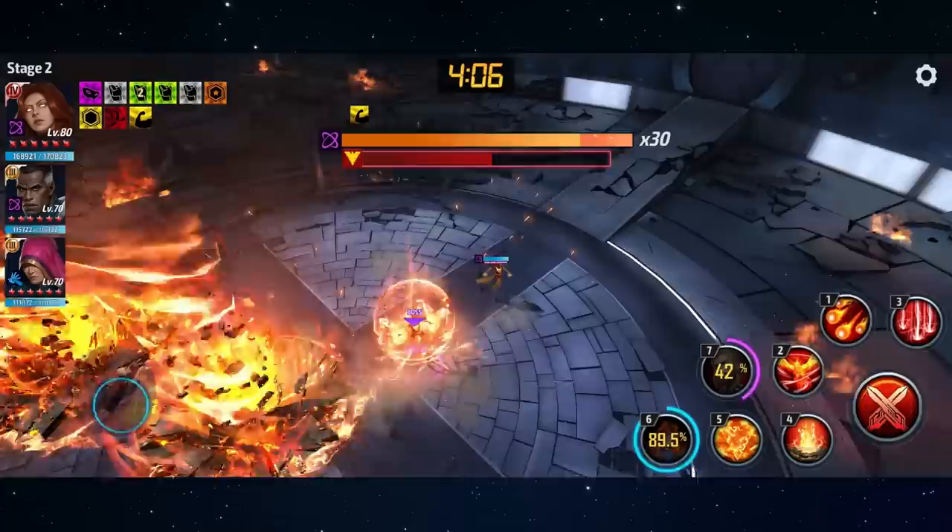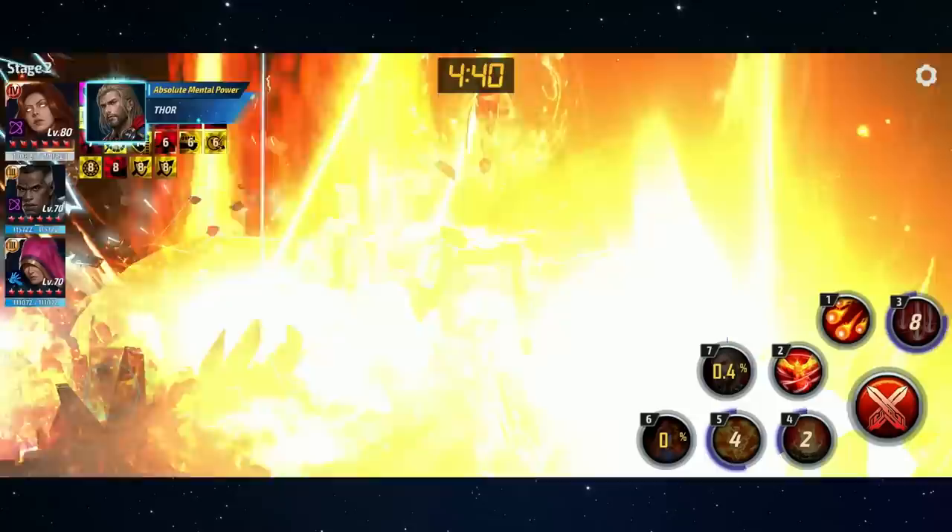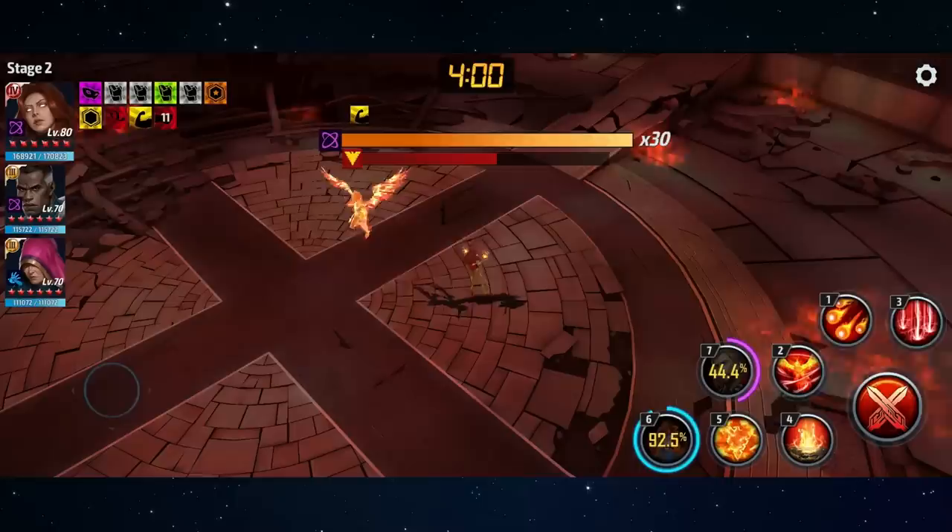Once you get Jean Grey down to 30 bars, you're going to trigger the first phase change. There isn't much difference between the attacks in the first phase and the second phase except that they're more deadly — she basically just does more. It doesn't matter how fast or slow you get there; as soon as you hit 30 bars you're always interrupted by the super saiyan cut scene.